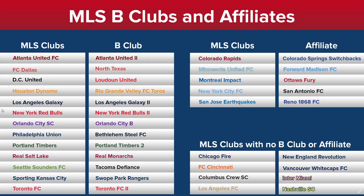Here's a list of clubs and their affiliates. On the left are the MLS clubs who actually run a reserve team in one of the United Soccer Leagues, either the USL Championship or USL League One: Atlanta United has Atlanta United 2, FC Dallas runs North Texas, DC United has Loudoun United, Houston Dynamo have Rio Grande Valley FC Toros, LA Galaxy have LA Galaxy 2, the Red Bulls have Red Bulls 2, Orlando City has OCB, Philadelphia Union runs Bethlehem Steel, Portland Timbers has Portland Timbers 2, Real Salt Lake have the Real Monarchs, Seattle Sounders has Tacoma Defiance, Sporting Kansas City has Swope Park Rangers, and Toronto has TFC 2. Those are the MLS clubs who have B-clubs.